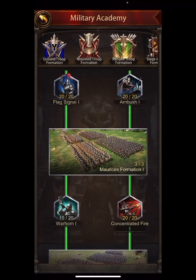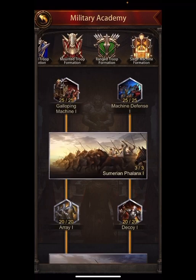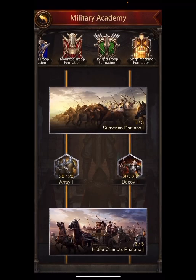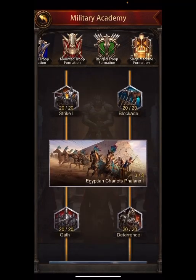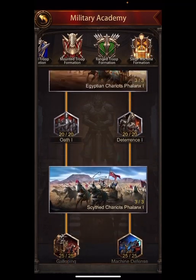Each one - ground troop, mounted troop, range troop, siege troop - all have a different side skill that has nothing to do with PvP. Siege is the most valuable one: siege is going to have things like training capacity, increased march size, and then rally size and rally capacity. So the siege side skills are really important to do.